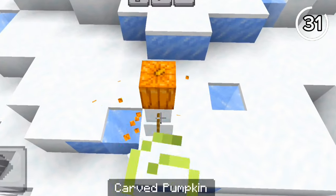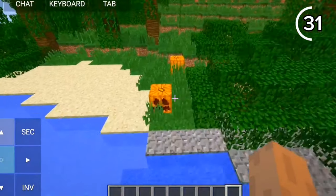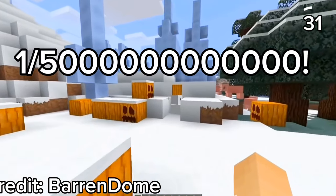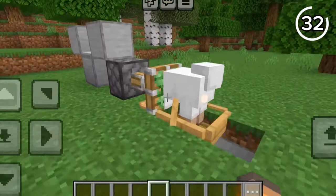Snow golems can't spawn naturally, but there used to be a way. In version 1.12.2, carved pumpkins generated naturally, so if one generated next to two snow blocks, a snow golem would spawn — a one-in-five-trillion event.